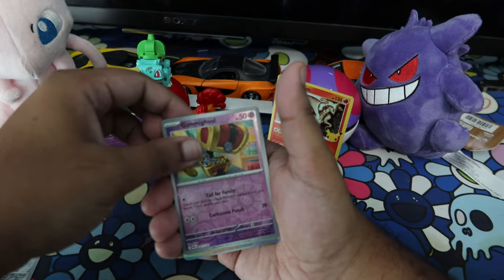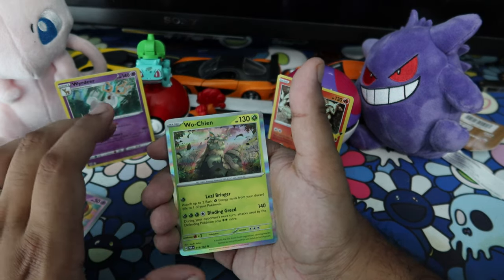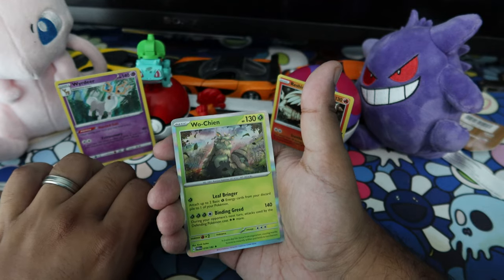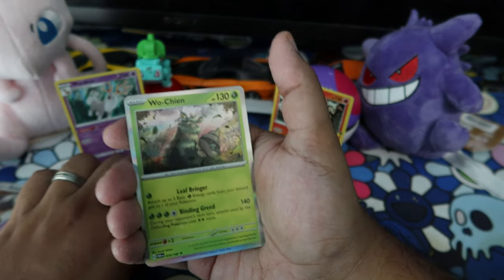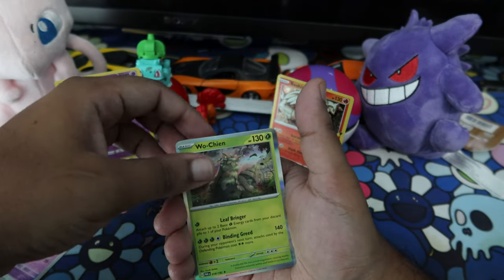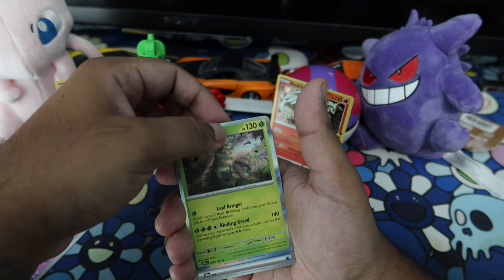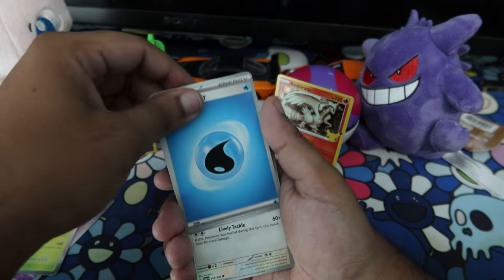I don't like this one though — I'd probably trade it. I should have been doing it this way the whole time. We got a Woochoo in! W pull in my opinion — W pull. Let me know in the comments, definitely help your boy out because I am clueless.